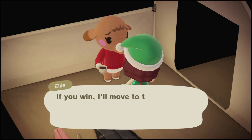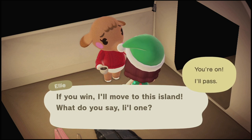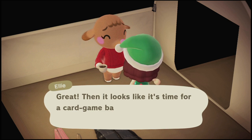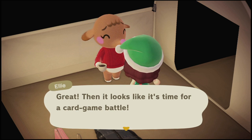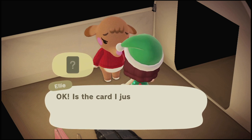This dialogue right here will come up, and that's when you get the option to play a card game with them. In that case, you'll be able to win and they will come on your island.